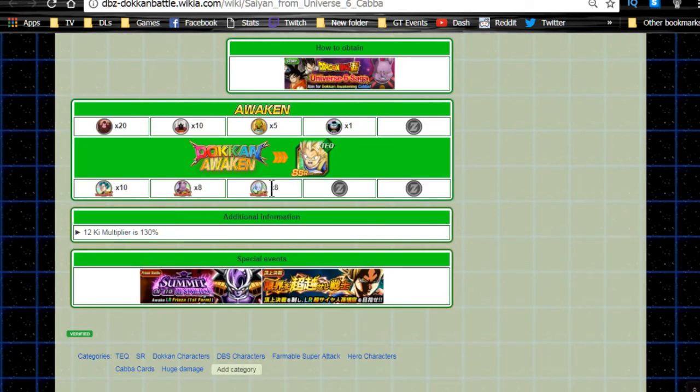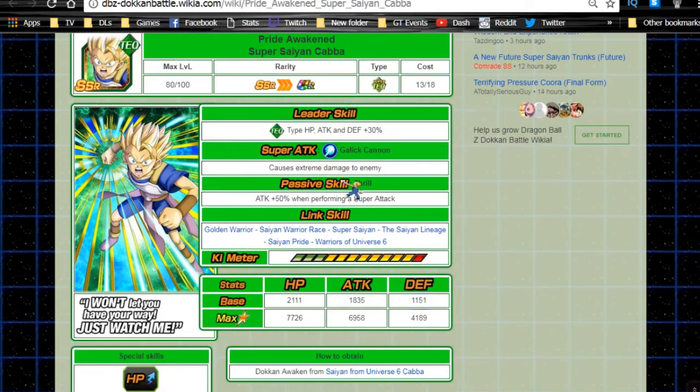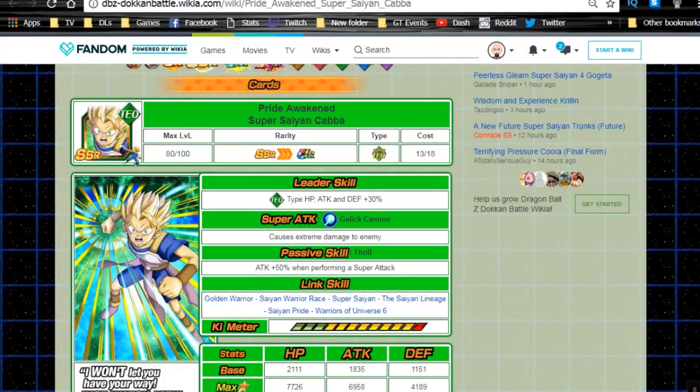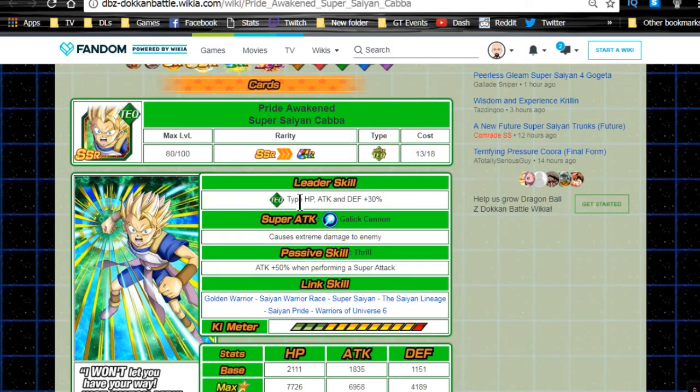Once you collect enough medals — 10 Vegeta, 8 Champa, 8 Vados — he Dokkan awakens into Super Saiyan Kaba. I'd still recommend Z-Awakening him since it does cost Supreme Kai for the 100% chance, but it makes things easier. For those on global, start grinding this guy and farming the medals so you're ready when the event comes back.